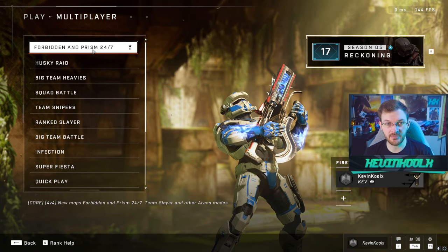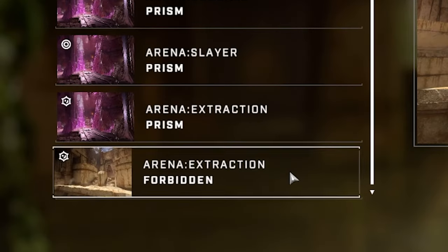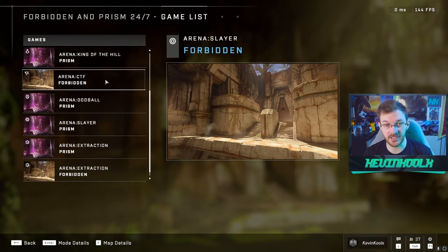All you need to do is go to the Forbidden Prism 24-7 playlist, check out the game list, and you can see here at the bottom you have Extraction for Prism and also Forbidden, along with the modes of Slayer, Strongholds, Landgrab, King of the Hill, and CTF for Forbidden.